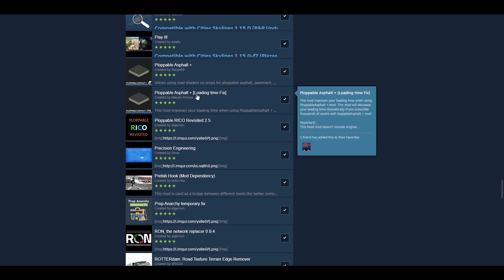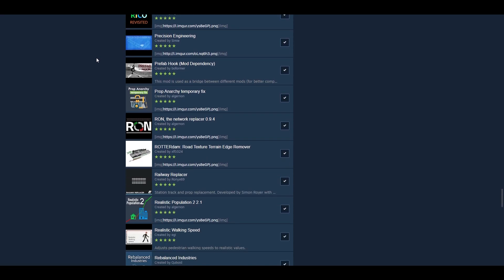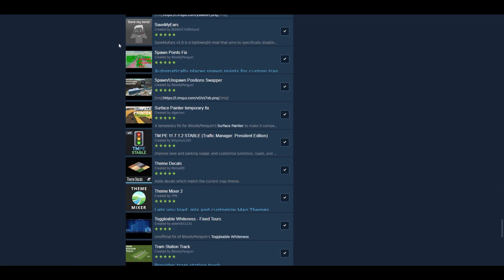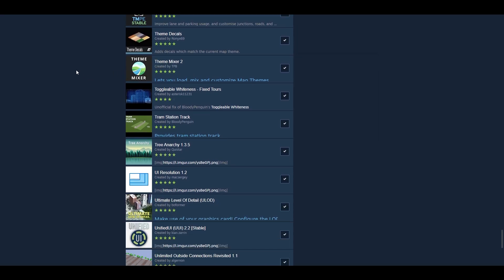Ploppable Asphalt Loading Time Fix — the instructions are in the mod description, but it allows you to be subscribed to Ploppable Asphalt without having the massive loading time associated with it. Just make sure you follow the instructions. Prop Anarchy Temporary Fix — this is for Prop Anarchy to function in the new version of the game. Surface Painter Temporary Fix is crucial — Surface Painter no longer works and will break your game. Get the temporary fix from this list. Theme Mixer — I mentioned earlier — get that, very good.